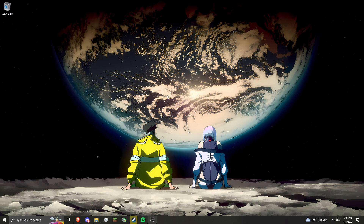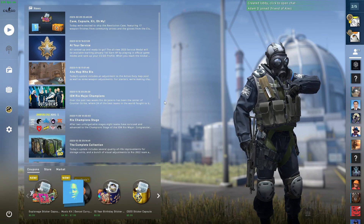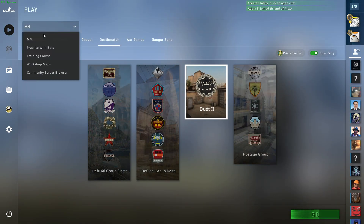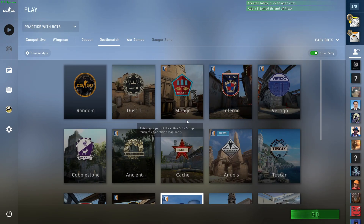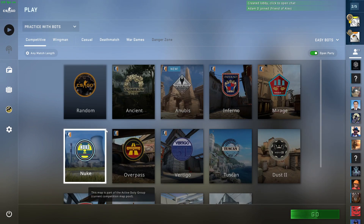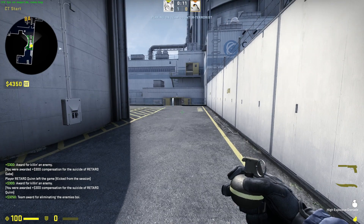Alright, hey guys, today I'm gonna show you how to play CS:GO 2 for free. What you want to do is open up your CS:GO game. Now that you're in CS:GO, you want to go to the characters for bots and you want to go on the map Nuke on competitive.